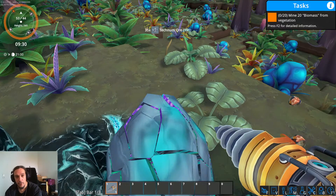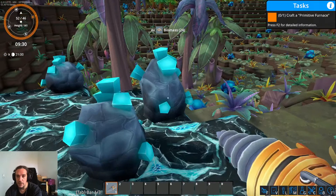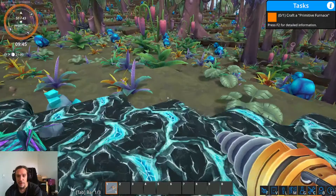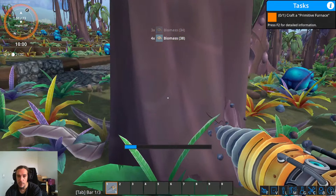The next task is to mine out some biomass. Let's kill some trees — you can also mine biomass from pretty much any plant out there. Easy enough. So we get to craft our first building. This game feels a lot like if Satisfactory and Minecraft had a baby. We're going to create ourselves the first furnace here, bringing up some room to make things a little bit more orderly looking.